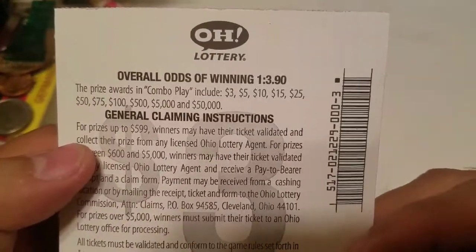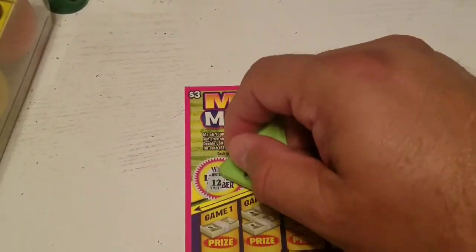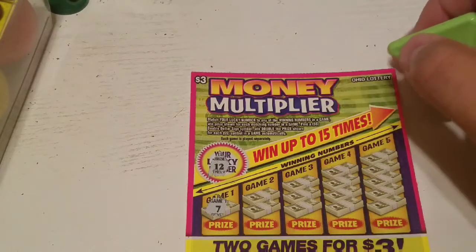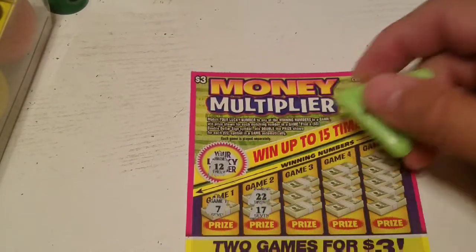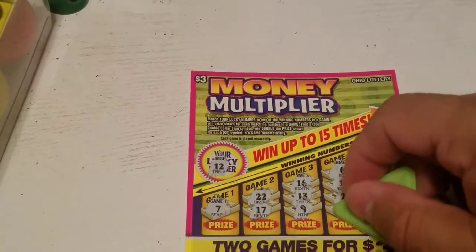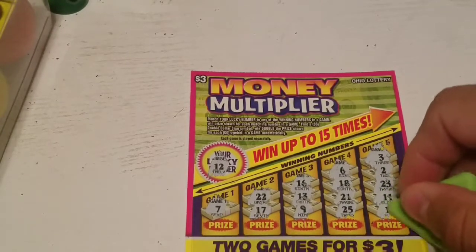The odds on this are one out of three point nine zero. Let's see what happens — we'll start up here at the top. Zoom in a bit. Our lucky number is 12. First number is a seven. On this part you can also get a double money sign to win double that prize automatically. Numbers: 22, 17, 16, 13, 9 — Game 4 — 6, 18, 21, reverse 12 — Game 5 — 3, 23, 11, and 15.